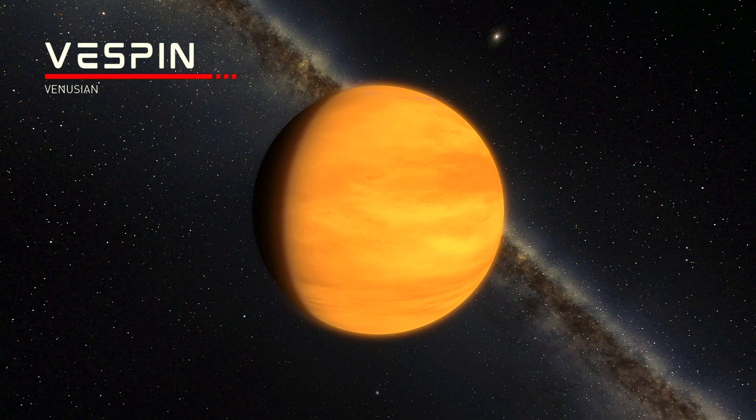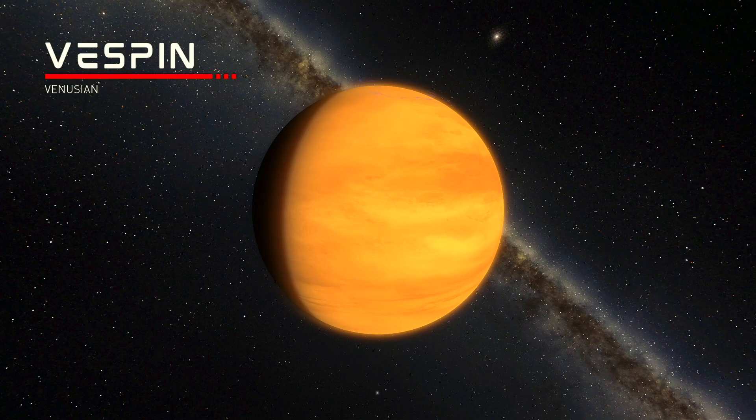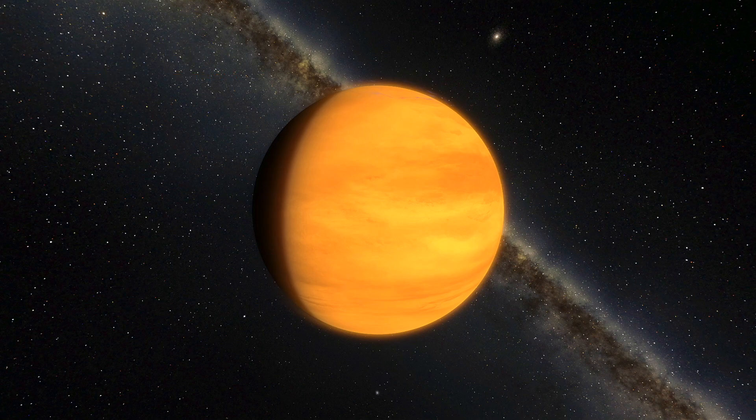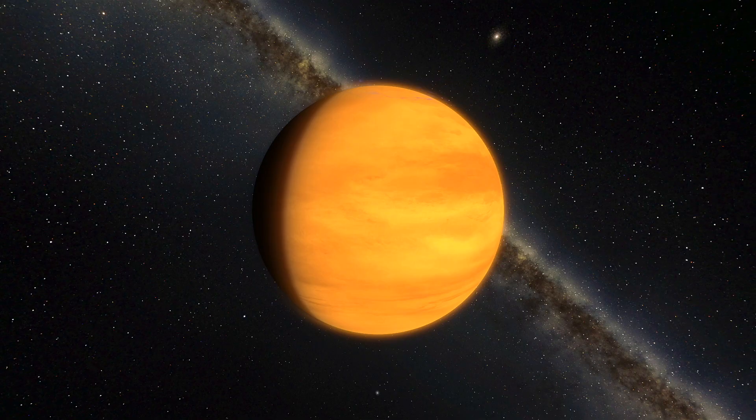Next we have Vespin, not to be confused with the gas giant from Empire Strikes Back, which is an Eve or Venus-like world on steroids. It has surface temperatures of over 600 Kelvin and is entirely obscured with clouds. It also has higher gravity than Kerbin and an atmosphere 56 times thicker. Good luck surviving re-entry on this one.